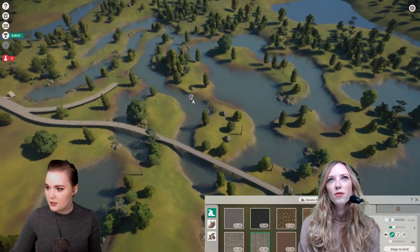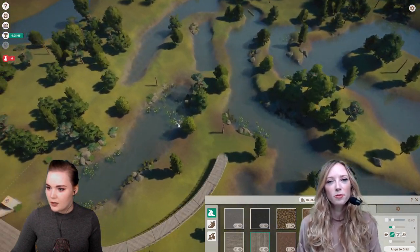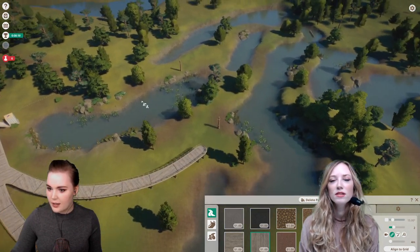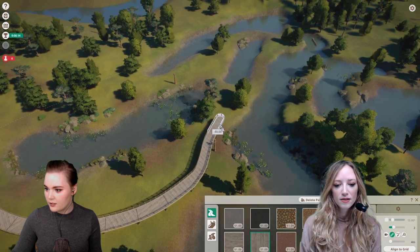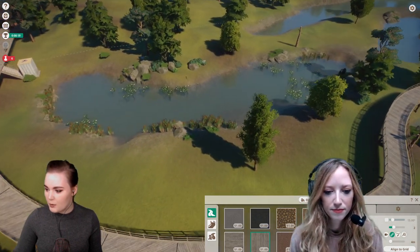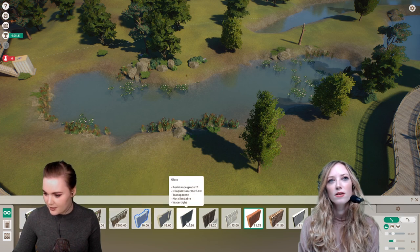Where is this park? Is it in a particular part of the world? It's in Estonia, I think. Let's make this the crocodile enclosure — over here. I'm just going to build a path to show it and then build some barriers to make sure the crocodiles can't get out.